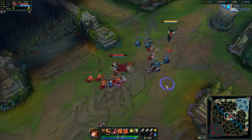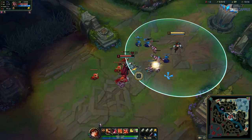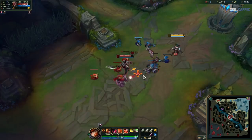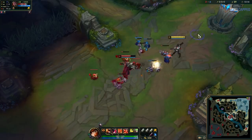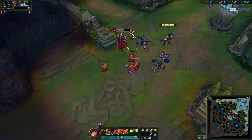This changes how your attack move works. Instead of attacking everything in the direction you've clicked, it will now attack whatever is closest to your cursor when you attack move. This allows you to use attack move like the pros do — with precision — instead of just attacking the nearest hostile, which can cause countless problems.